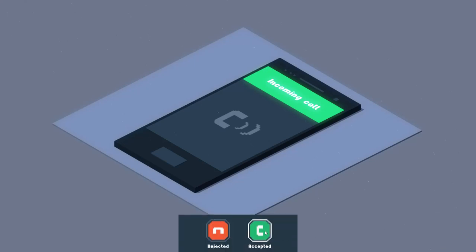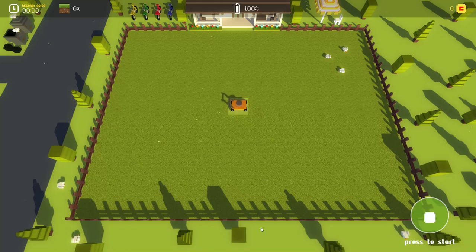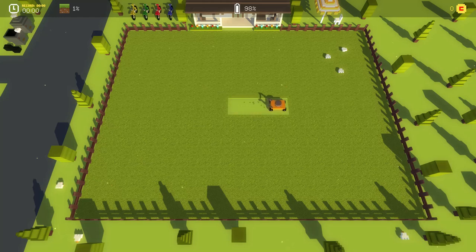So basically, cut grass — got it. This should be interesting. So here I am — press to start. Press what to start? I don't understand. Am I using the controller? Am I using the Xbox? I'm going to use the Xbox 360 controller, see if this works. Okay, that works.